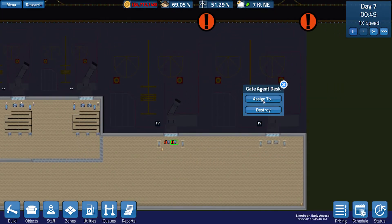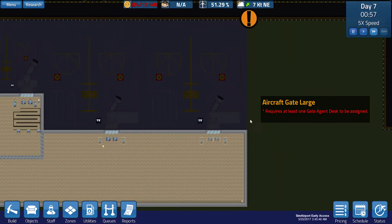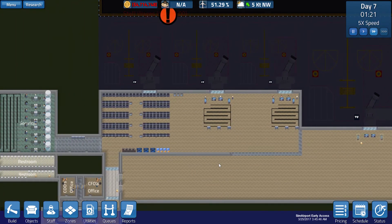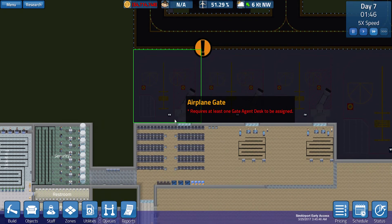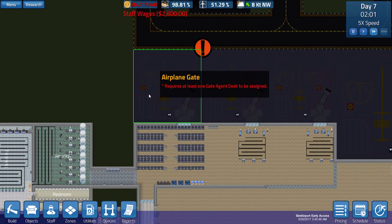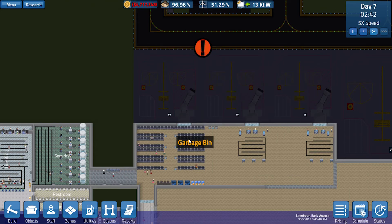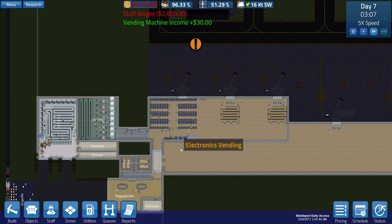Whilst we've been chatting, some of our gate agent desks have been built. We are going to assign them to this gate — A4 is now a functional gate, which is fantastic. A5 will soon be a functional gate, and A3 is going to be a functional gate at some point in the near future — though it's not really necessary for us to have gate A3 in right now.